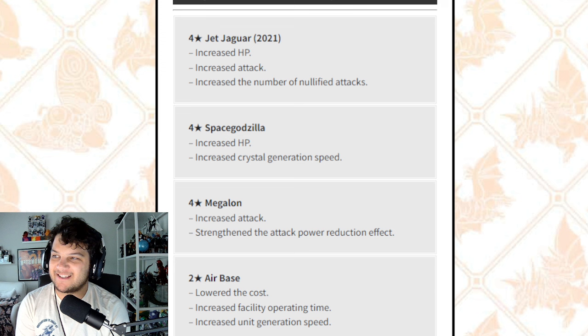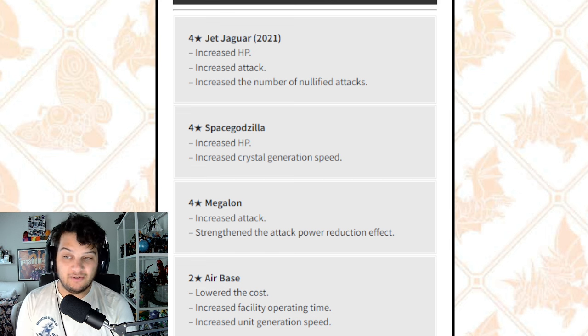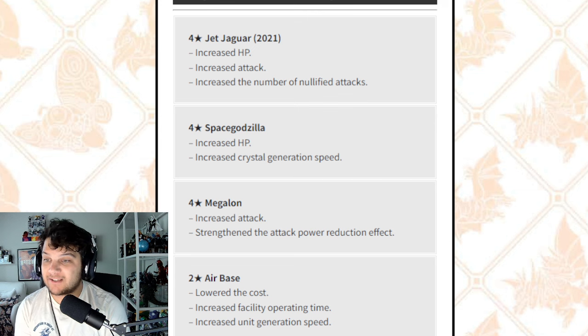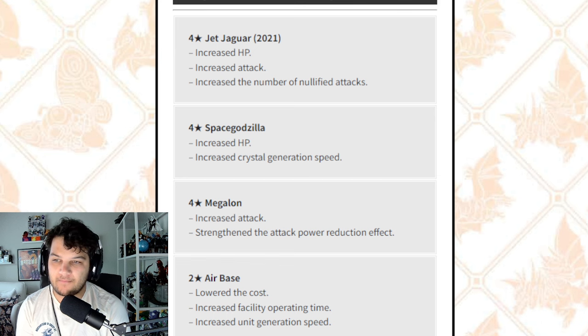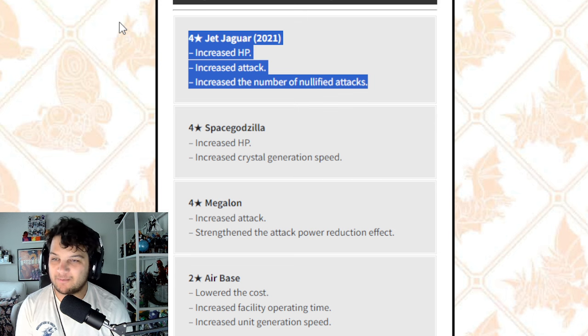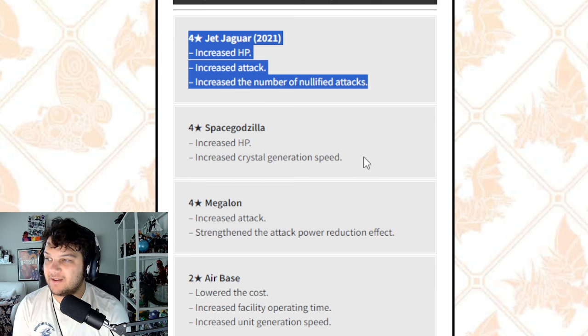First things first, Jet Jaguar 2021 is finally getting a boost — an increase to his HP, an increase to his attack, and an increase to the number of nullified attacks. He already can block two; this could mean he blocks three. I hope this means he blocks at least four. However, units that hit multiple times — Super X, Desghidorah, the new Gamera, Gyaos — will probably still run through this pretty effectively. Anything that's piercing or already running through Jet Jaguar's shields is probably going to continue to do so. This might just make him a lot better in the short term, which is fine. I really like this Jet Jaguar and I think he's been a underperformer for a while, so hopefully he sees a lot more play.